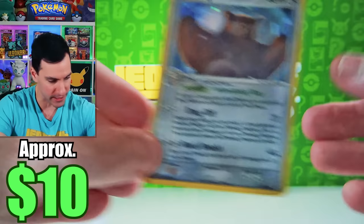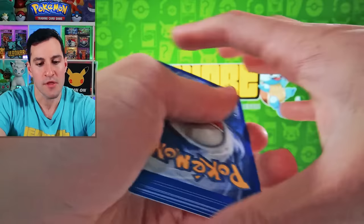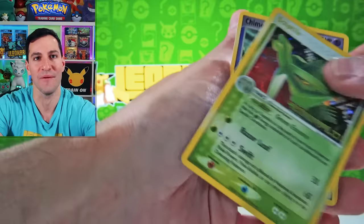Then we have EX Emerald — well, there are no Gold Stars in this set. The amount of beautiful EX Ultra Rares, which are very hard to come by, unless we can get lucky. Torchic, Pichu, Spoink, Sceptile Reverse Rare, and... Chimecho. I know there's like one big Chimecho fan out there — shout out to you.